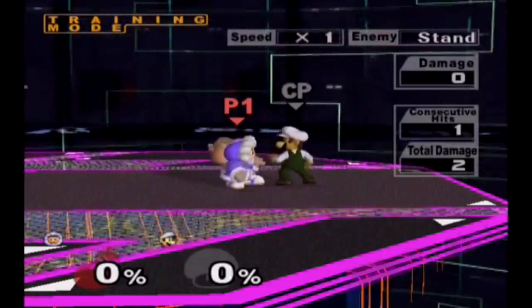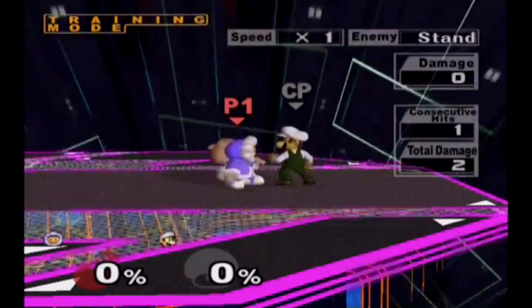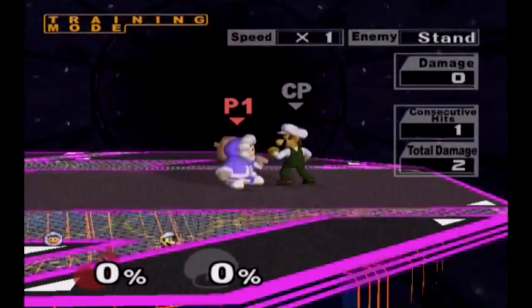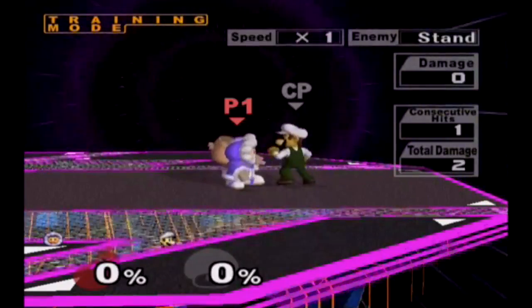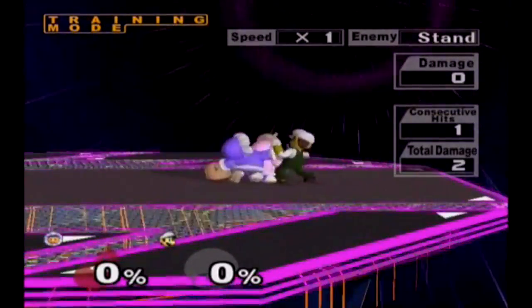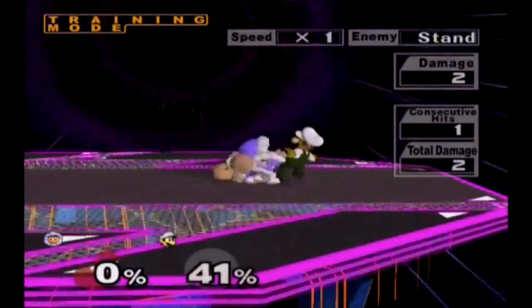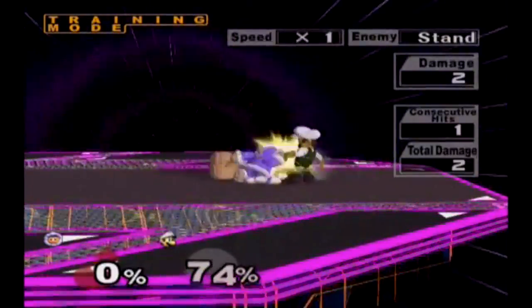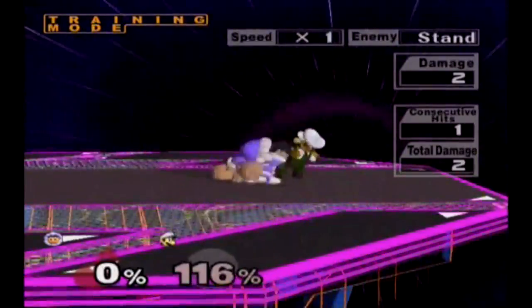Now for the third kind of wobbling: blizzard into either down tilt wobble or F tilt wobble. This wobble is useful to know because during the blizzard, the opponent cannot escape, so you automatically get some free damage at the beginning. If you can convert your blizzard into a wobble after, then you automatically get the kill confirmed if you don't mess up. Here's how it's done: first you want to grab, pummel once with Popo, and then after the blizzard ends, jab again with Popo and go into your wobble. If done correctly, it should turn out as a normal wobble with either down tilt or F tilt, and then you can get the kill confirm off of that.